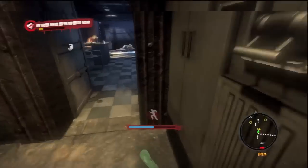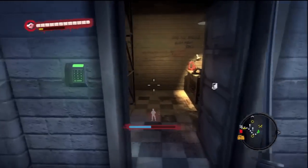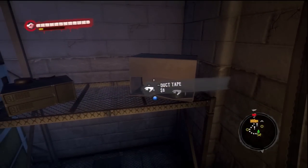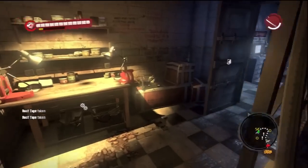I didn't see the other one at first, but it was belt. So the first thing you're going to want to do is go to the lighthouse. Whenever you go in here, there will always be two duct tape right there, and behind you in the little basket there will be one wire.